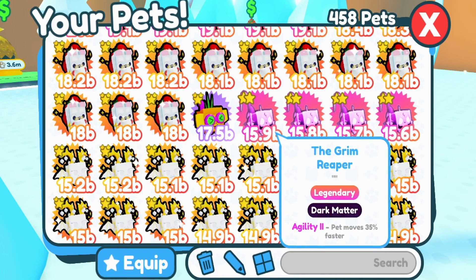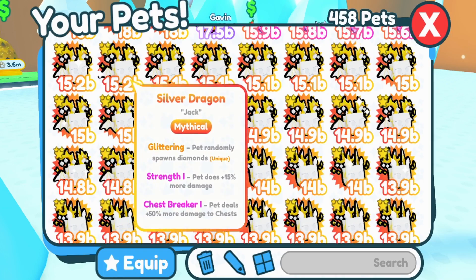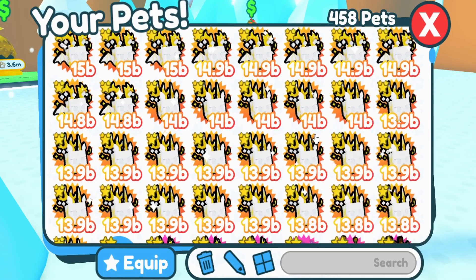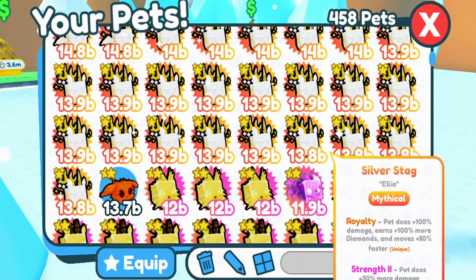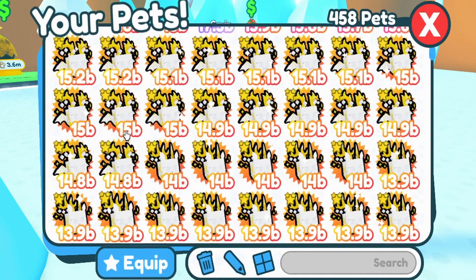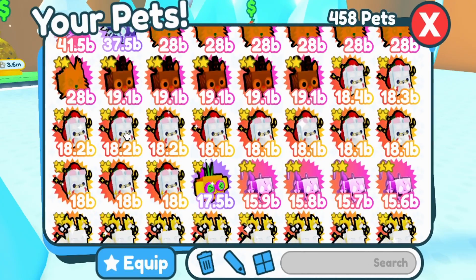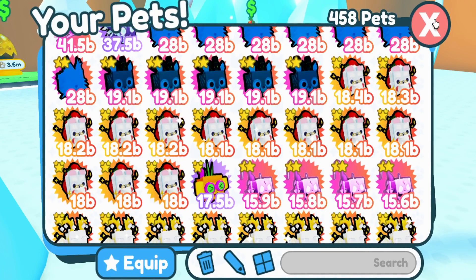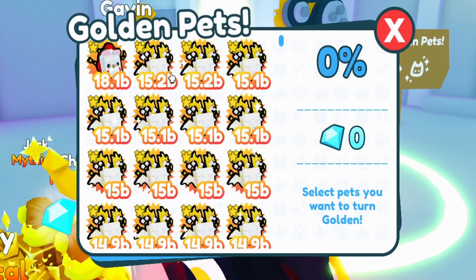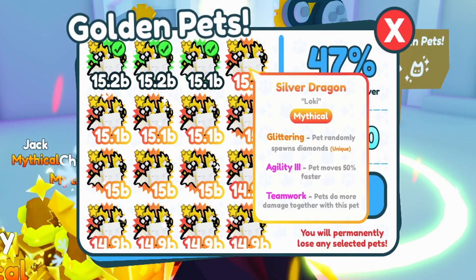We also got a lot of silver dragons, which is also amazing. That means I can make them gold, then rainbow, and then dark matter — so I will totally be doing that today. And we also got a lot of silver stacks too. Quite a good unboxing or hatching of eggs overall. Let's go ahead and make some of these silver dragons gold.